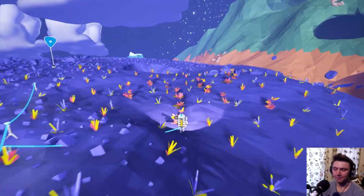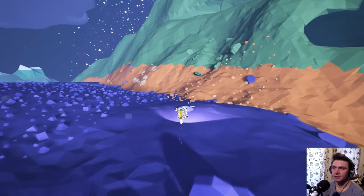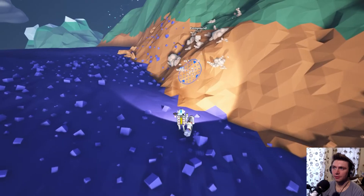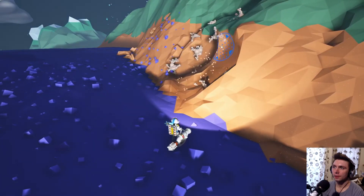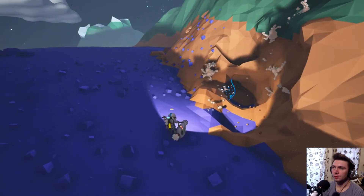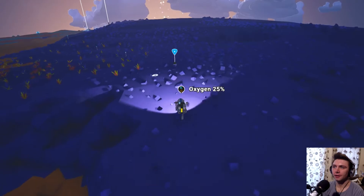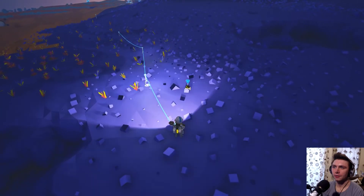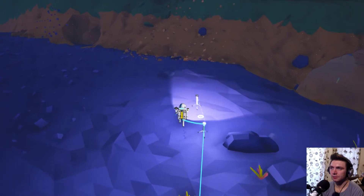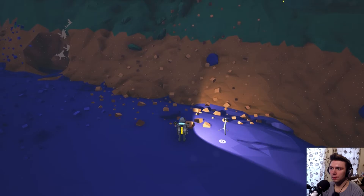I'm going to build up the base a little bit using the resin. Oh I see some compound — on the side of a mountain! I may need to build some tethers but I don't have any compound to build said tethers. So you're going to have to spend compound to get more compound. You've got to spend money to make money. Oh Jesus — this entire mountain is made of compound.